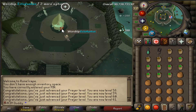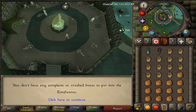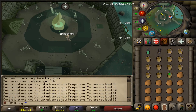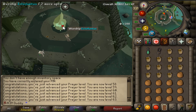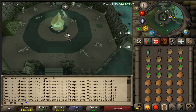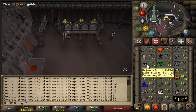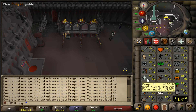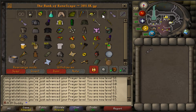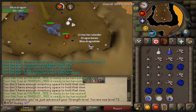62 prayer coming in — there it goes. 63 prayer coming in — there it is. 64 prayer — yeah baby let's go! 65 prayer — woo baby! I finished up all the bones I had and got up to 65, with 19k until 66, which is only about 67 more bones. But I'm out of bones, so back to the dragons.